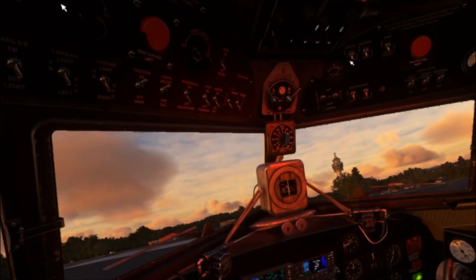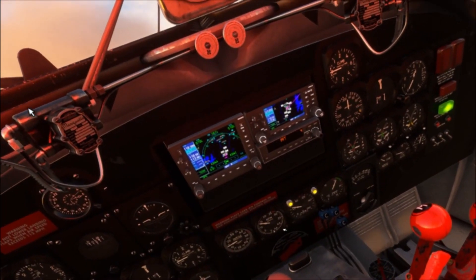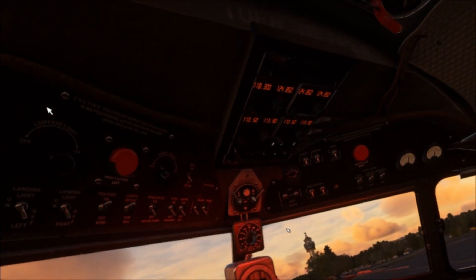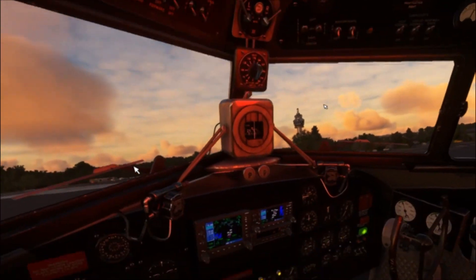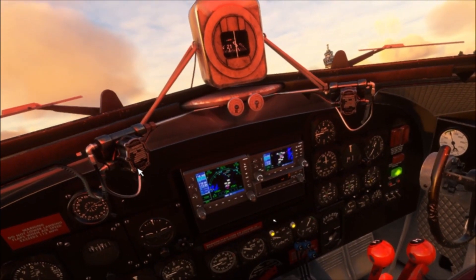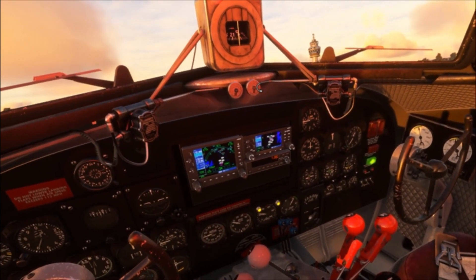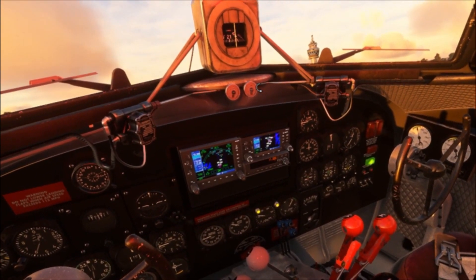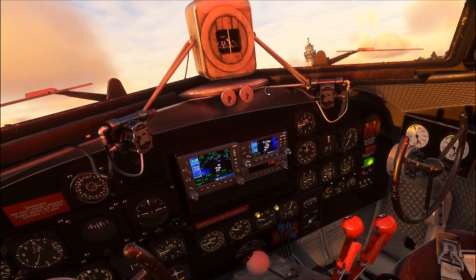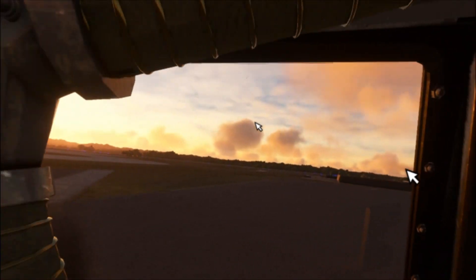Let's get the ground power off and get the radio frequencies. It's loading up. I'll do that later — we're going to need them. Let's get our altitude set; we want 9,500 feet for our cruise altitude. And that is where we will be. We're going to take off here.